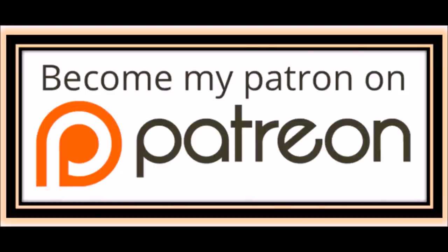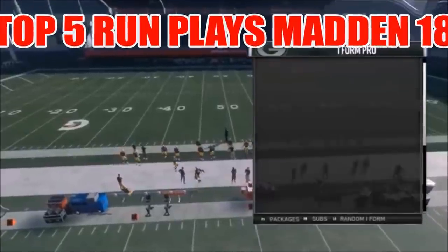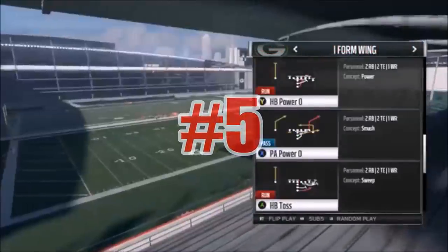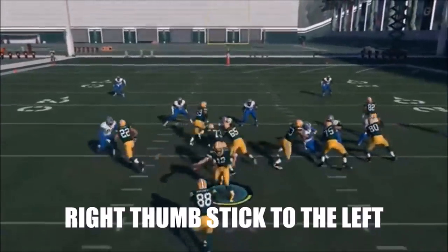I've got a really dominant run play for you. I'm using the Packers playbook out of the I-Form Wing. This play right here is really good and very simple — it's the HP Power O at the top. It's real simple: all you're really going to do is flip it.